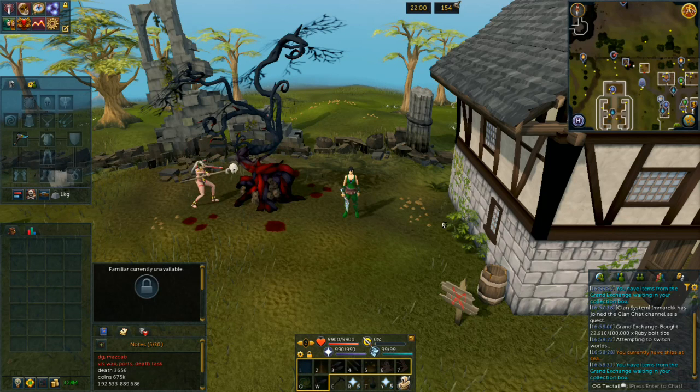Hey, welcome back friends! If you want to join the friends, go ahead and hit that subscribe button down below. Today we are going to be making criminal bolts. This is a higher level activity — it requires level 85 Woodcutting as well as level 93 Fletching.